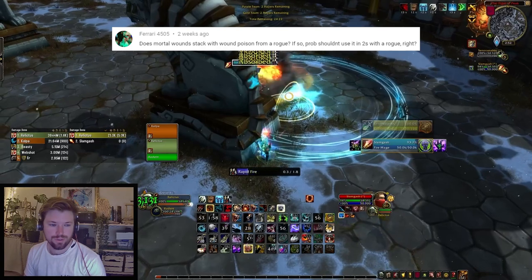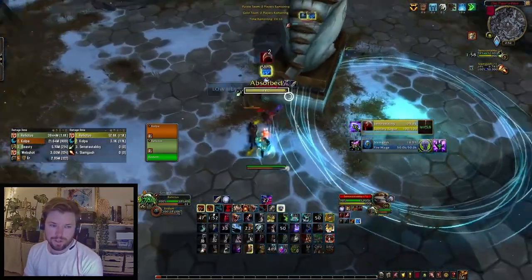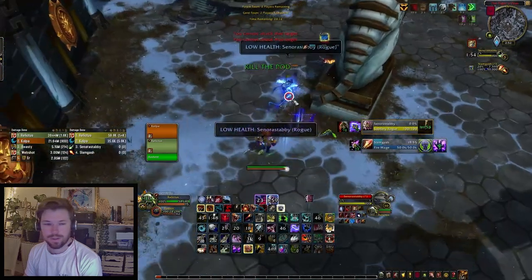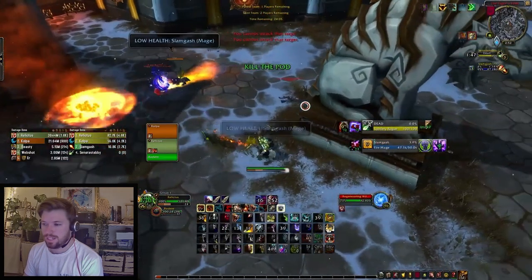Does Mortal Wounds stack with wound poison from a rogue? They don't stack with each other — it will apply the more powerful Mortal Wounds, which is from the hunter pet. It's only slightly stronger than the rogue poison though, so just keep that in mind.